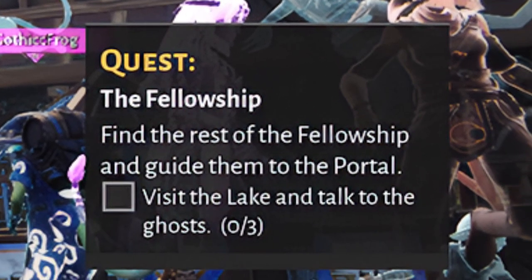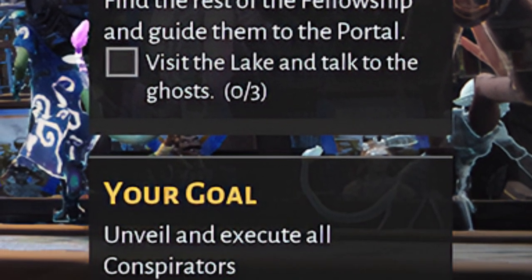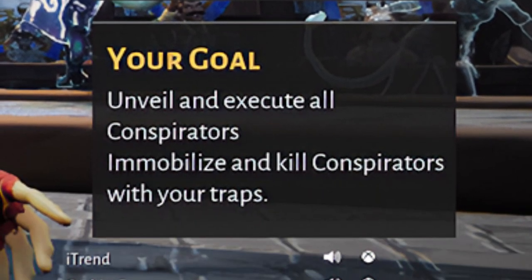Underneath that is quests — that's going to give you the objective basically for your quest. And at the bottom of that is your goal, which is basically finding all the conspirators and burning them.